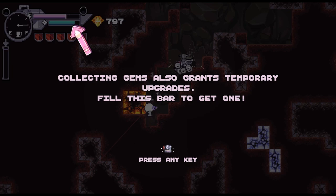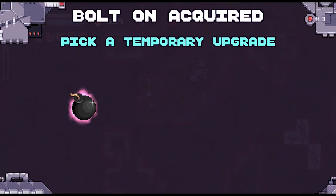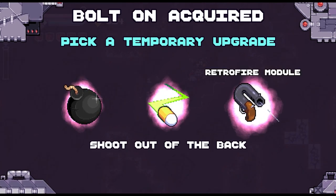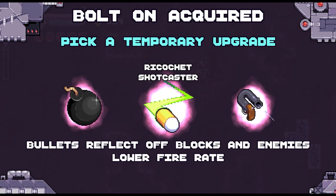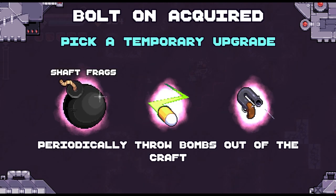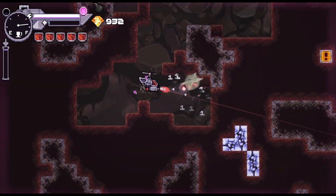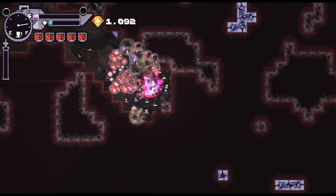Blanking gems also grants temporary upgrades. Fill the bar to get one. So we've got like a Vampire Survivors style bolt-on upgrade system. Acquired - pick one temporary upgrade: retrofire module - shoot out of your ass. Lower fire rate but periodically throw bombs out of the crowd. We gotta pick the bombs. Keep digging until you reach the bottom - each dig has a special reward to find.